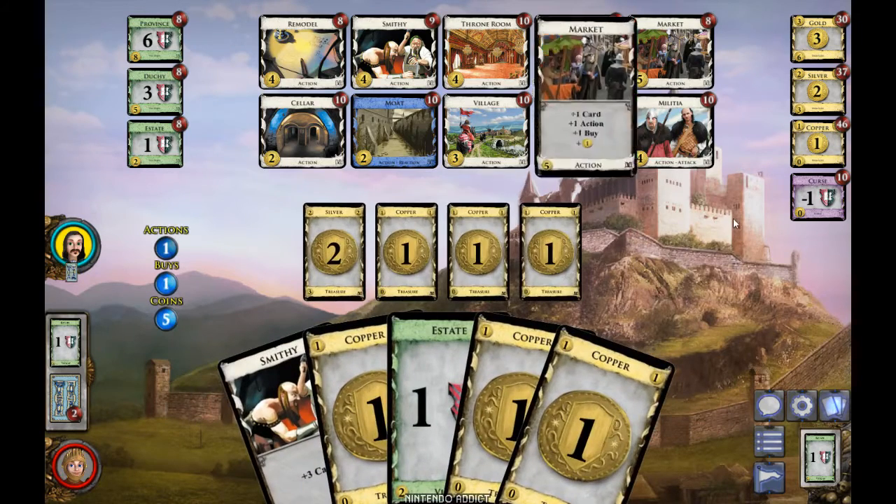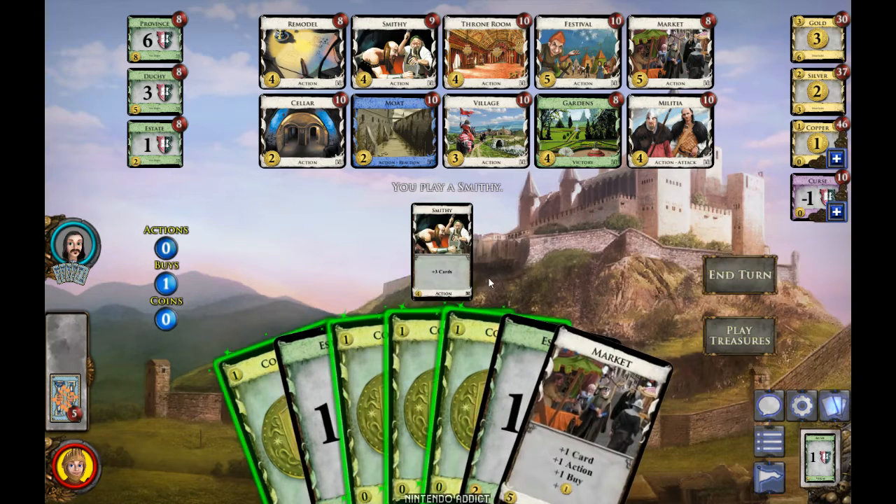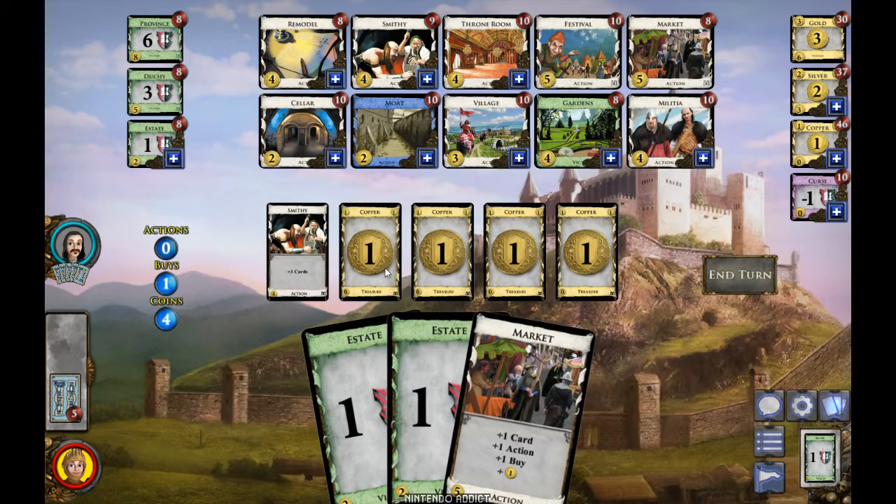I'll buy the Market since it costs five. Now here's really how the game works: on your turn you can play one action card. The Smithy lets me draw three cards, but you only get to play one action every turn, so I can't play the Market even though I drew it. Some cards will give you an additional action, letting you play more than one card per turn. After the action phase, we move to the buy phase, when I get to play all my treasures.